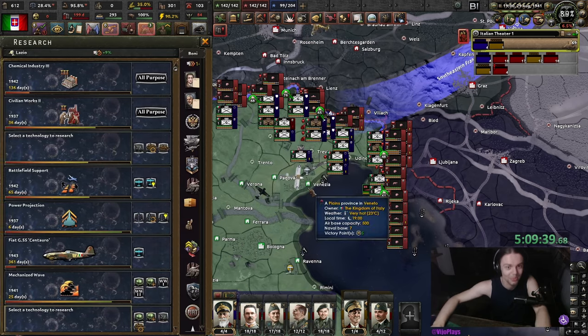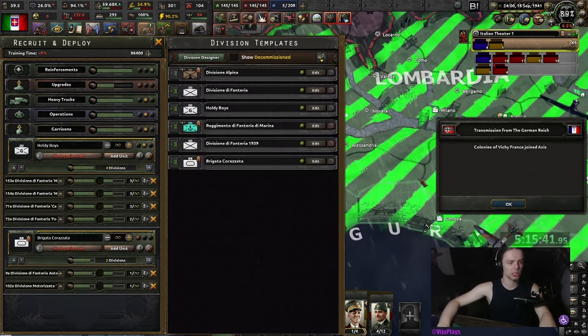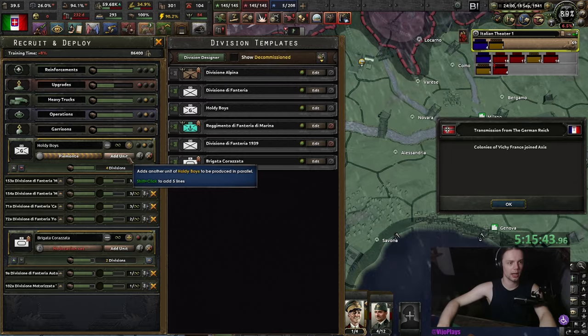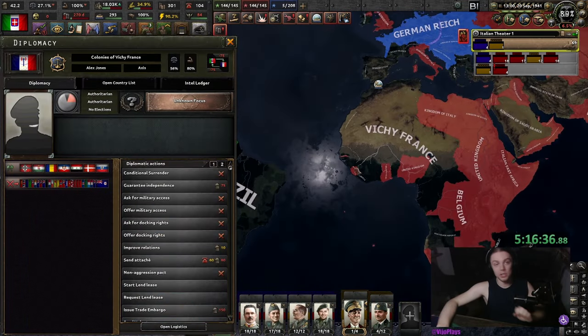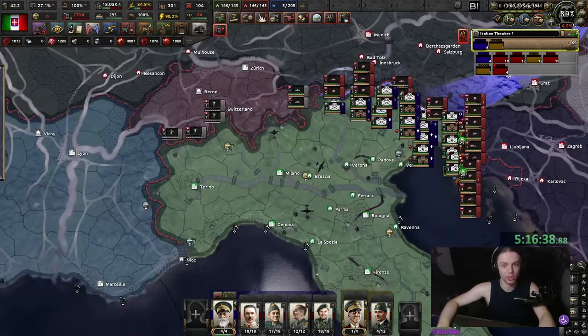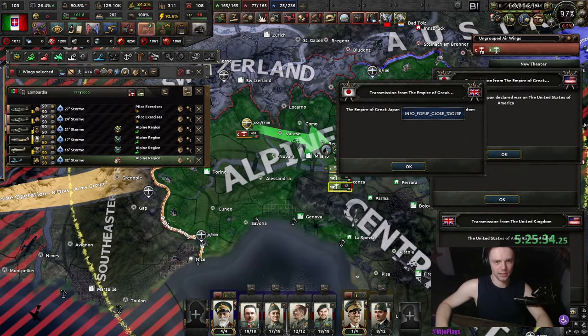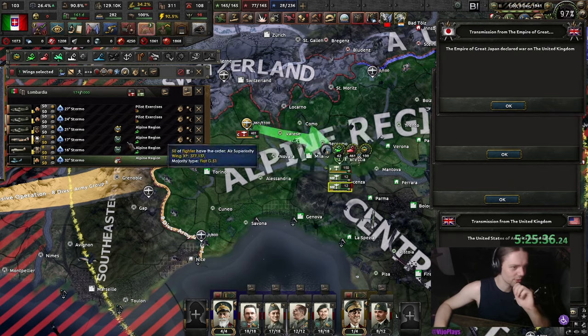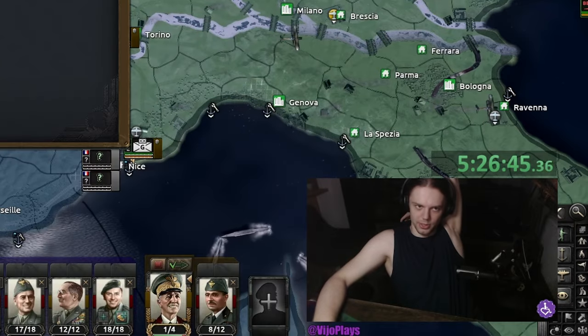Oh god, I just remembered that Vichy France exists — that was the thing I was a little bit scared about. Actually wait — those were just the colonies of Vichy France. There we go — America joins the Allies. Japan just started wars with everyone. Don't tell me we have transport trucks AND heavy transport trucks. We do. Of course we do.